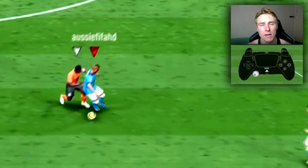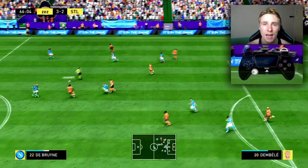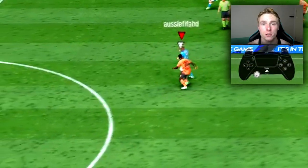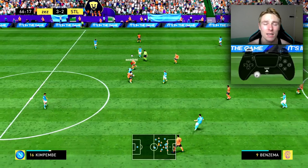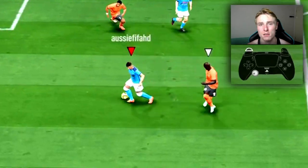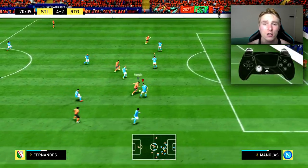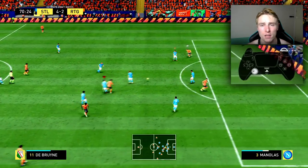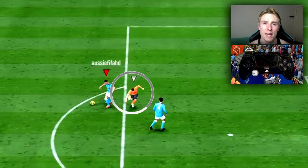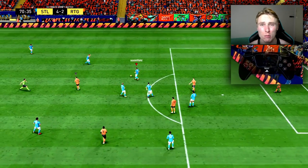Another situation where you might want to use this is when you have the ball with your center back and you realize the attacker is right on you and you're not sure what to do. You can hold shield to basically block the ball. When you have multiple defenders around you, it's a very good technique for keeping possession in FIFA 22 because it will allow you to tussle off that defender and prevent him from getting the tackle in, avoiding turning over possession in vulnerable positions.